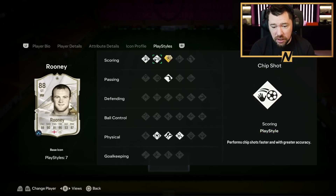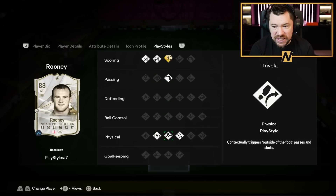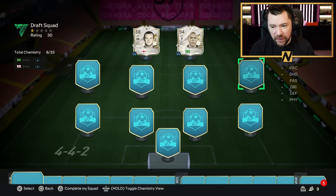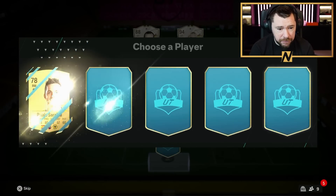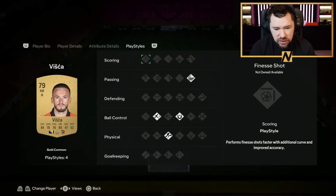He's got Power Shot Plus, Finesse Shot, Chip Shot, Long Ball Pass, Traveller, Relentless and Acrobatic. Beautiful. In the right mid, let's get somebody that's got Whipped Pass please. Does anybody here actually have Whipped Pass? Viszka has it!